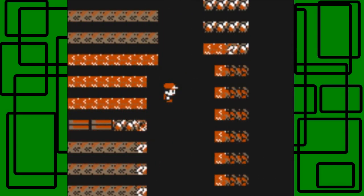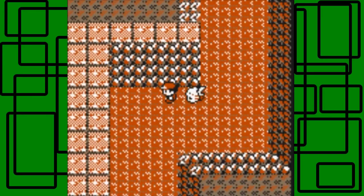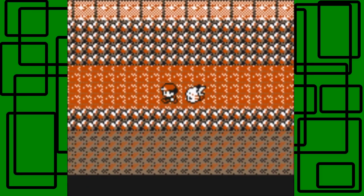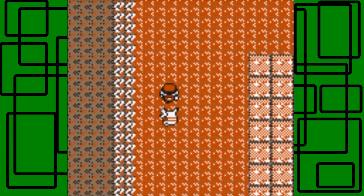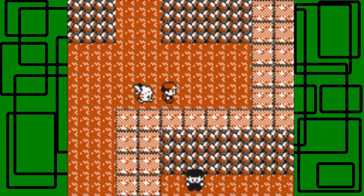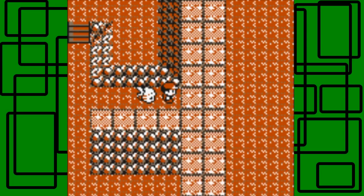Storm defeats a Zubat and reaches level 17. This is what I get for not buying Repels — all these wild encounters are going to be a pain to edit. Another Zubat, and earlier there was a Paras too. Actually, that last battle was also a Paras. And then another Zubat — there's a hidden Moon Stone right here though! We found another Moon Stone — awesome.